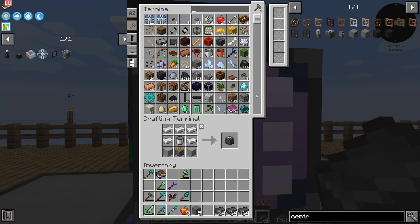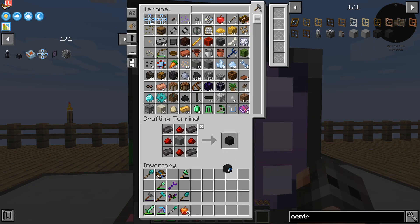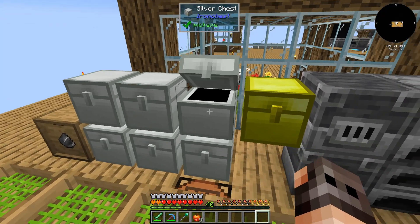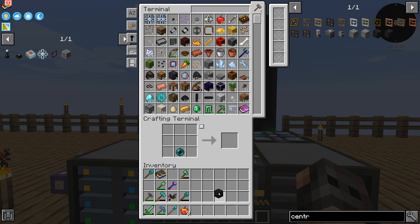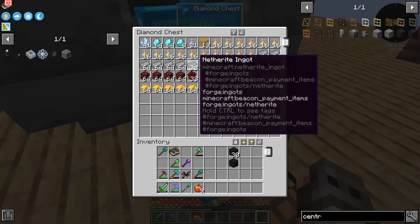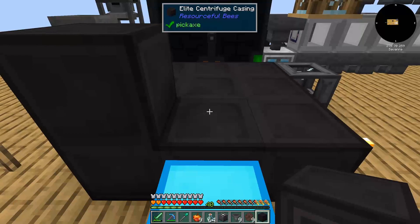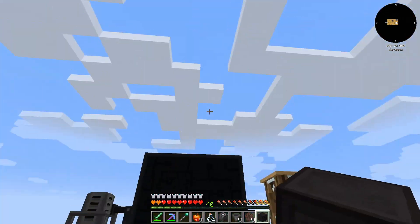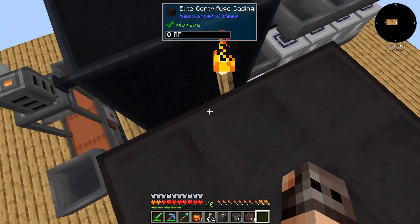Anyway, let's get back to the centrifuge. We have all the blocks that we need, and here is the controller. What we want to upgrade to is the elite version — that's the one which requires netherite. We need one elite centrifuge casing, 4 netherite blocks, 2 eyes of the ender, and that's it. Here is the controller, and we just need 35 elite casings. We can afford 30. The only thing we're missing is netherite, which is easy to get. And here is 5 more blocks. The multi-block structure is complete.